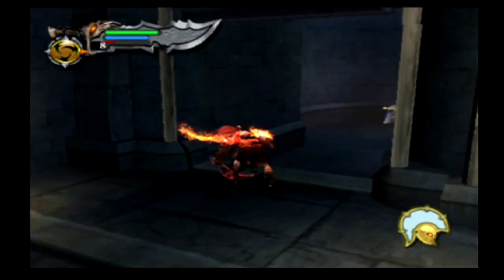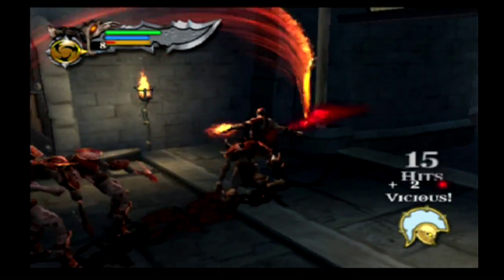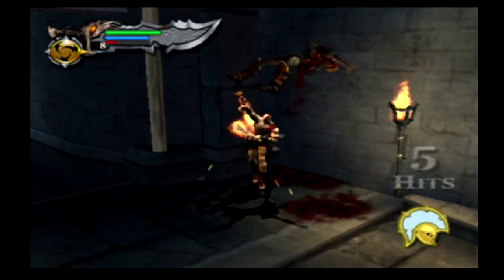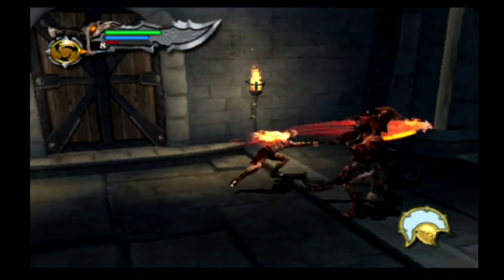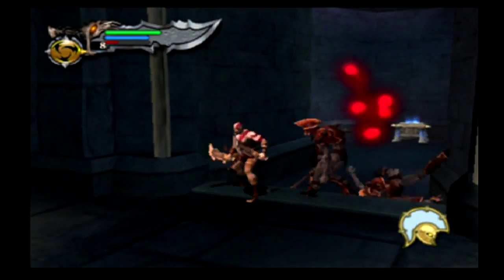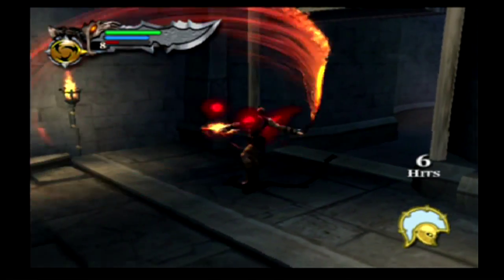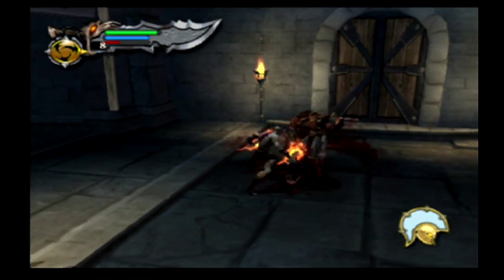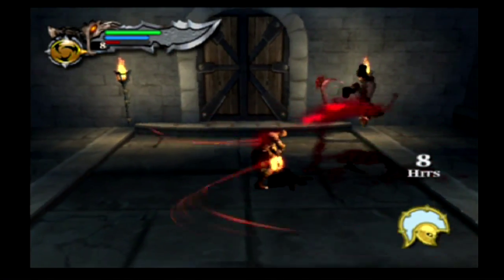The moment you get hit and Kratos does that little sort of parry, either press square, triangle, or R1 to initiate and use Hades' Revenge. Really great and very useful, I really love it. Any counter move is a friend to me — works great on many enemies and bosses.